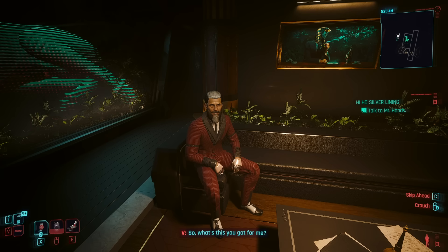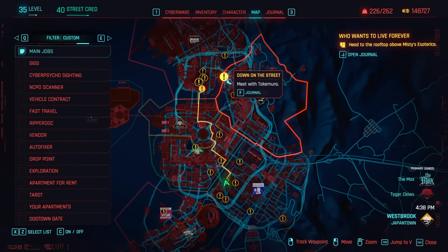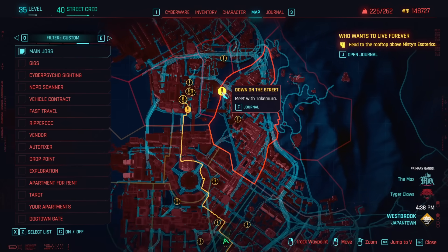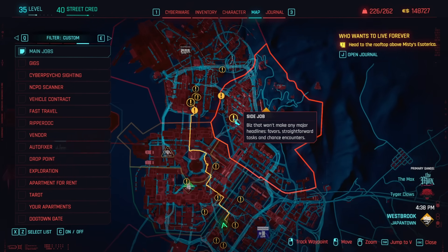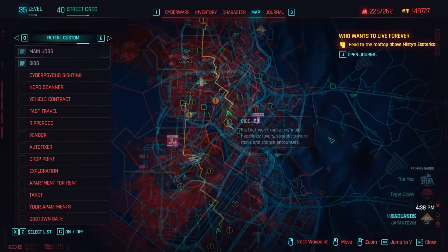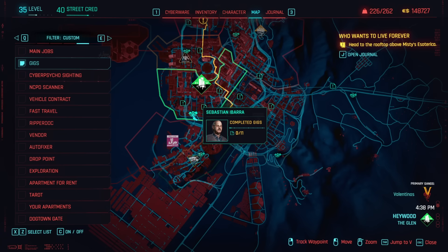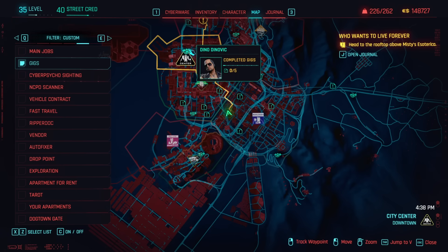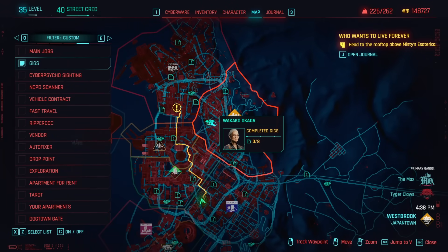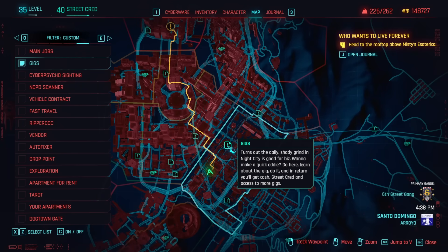Cyberpunk's open world offers a variety of different content types. First up are main jobs, which include the main quest line as well as side quests. Main quests are found on the map with a black exclamation mark, whereas side quests are points of interest with a yellow exclamation mark. Next up are Gigs — a personal favorite — which are given out by Fixers, the middlemen between the client and you the mercenary. Fixers will contact you if you're close to a gig, and there are a variety of tasks that will line your pockets with eddies and increase your street cred, helping you unlock new vendors and opportunities.